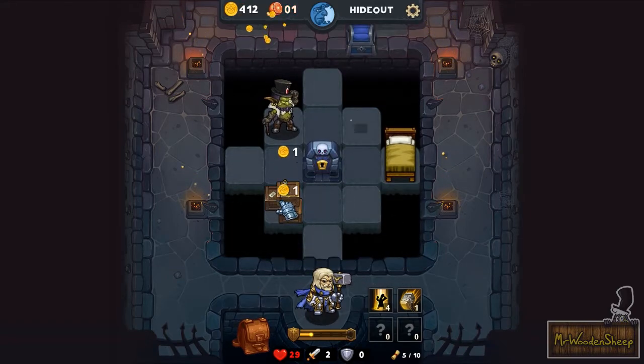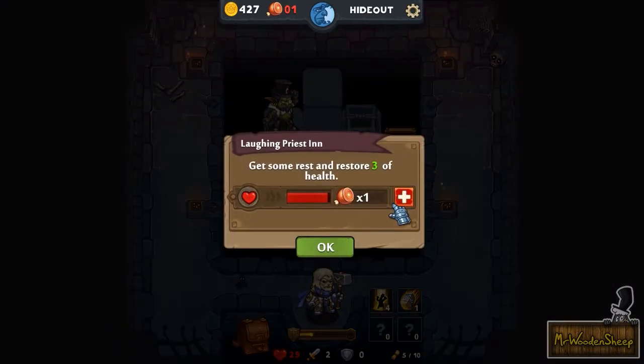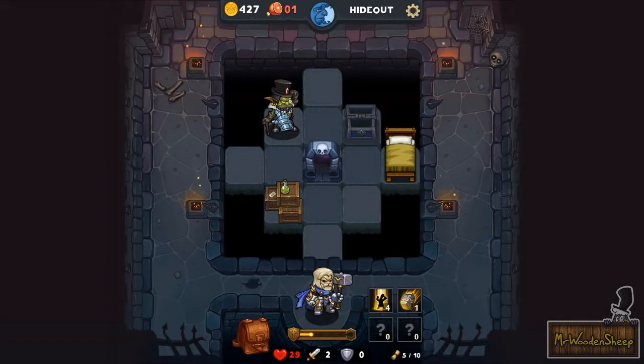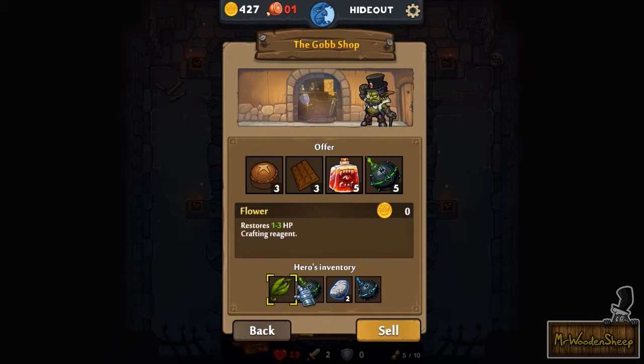Normally if I'm not doing a video, I would take my time and actually explore everything, but we've got a video to do here. I can just replay the level some other time with another character. You can also click here and sacrifice food to heal, but I'm fine right now on health. And this guy here — you will encounter him every now and again, and you can sell stuff to him.